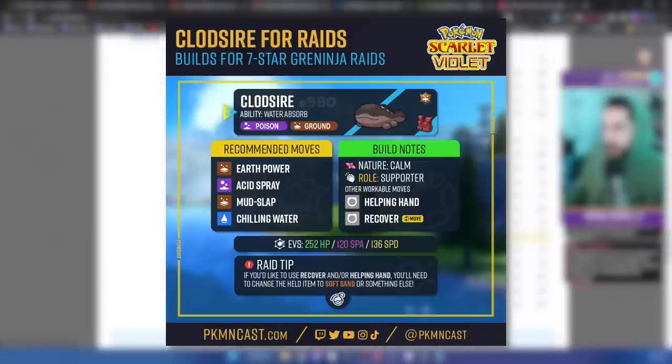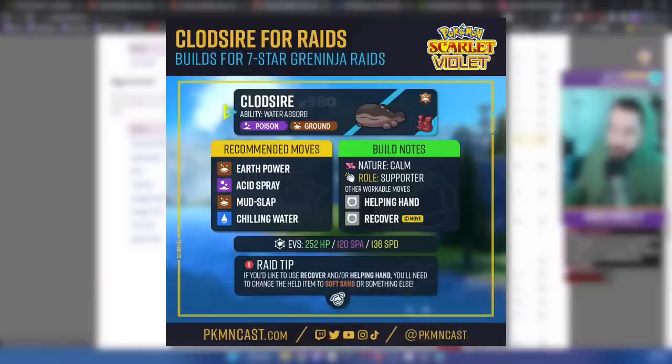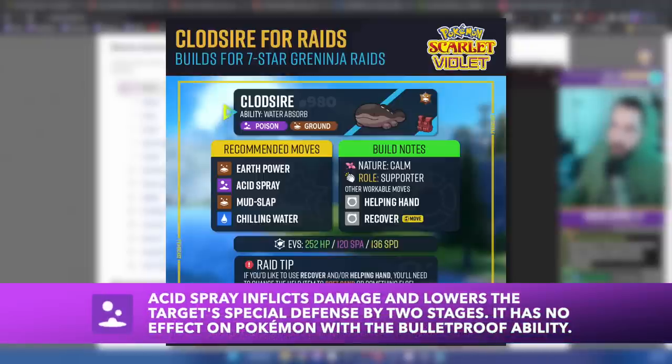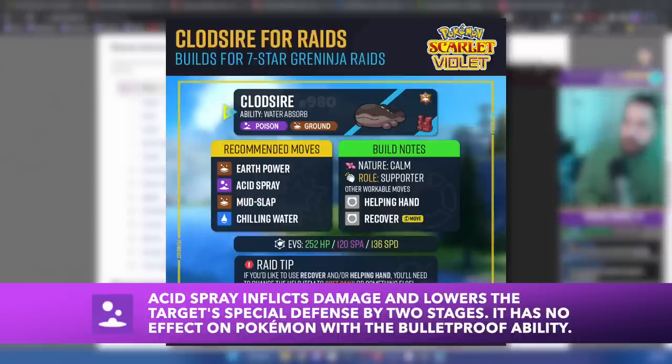If you don't know what Assault Vest does, it greatly increases your special defense stat. The limiting thing is you cannot use status type moves, so if you'd like to use Helping Hand or Recover on Clodsire, you'd have to remove the Assault Vest. The bread and butter here is Acid Spray. There's going to be a common theme with these Pokemon about relying on Acid Spray. All of these Pokemon are special attackers because I think special attackers in raids have such a huge advantage — not only does Acid Spray lower the raid boss's special defense by two stages, equivalent to a Nasty Plot, but if all your Pokemon are special attackers, you all take advantage of that lowered special defense.